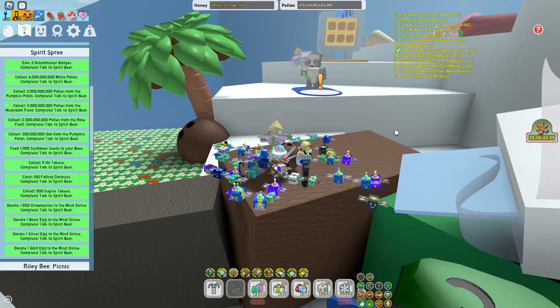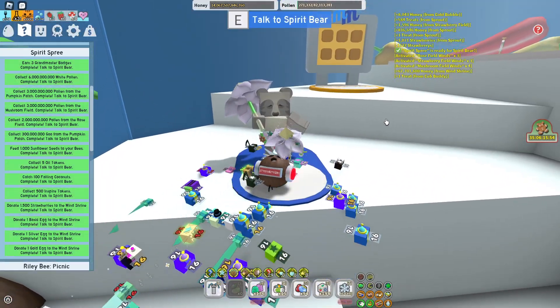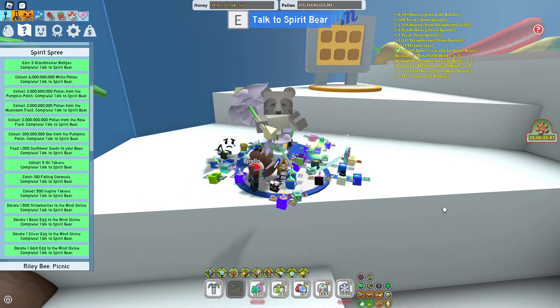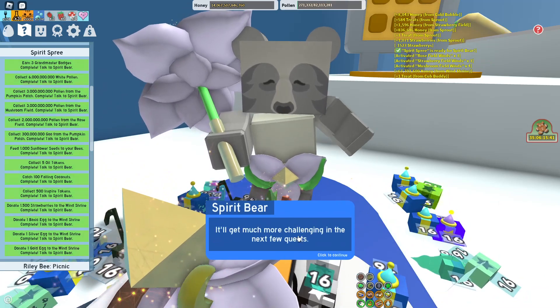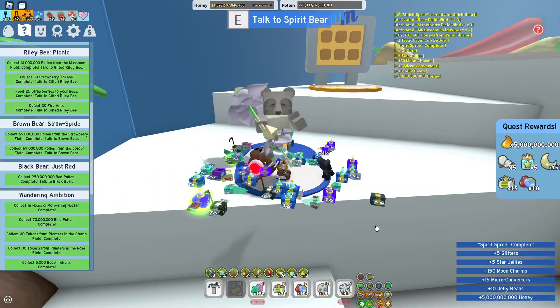This is quest number 28, so we'll get the 29th quest next, and then after that is the final quest. For this quest, let me see what we get: 10 jelly beans, 15 microconverters, 150 moon charms, 5 star jelly, and 5 glitter - so it's kind of terrible. Let's go through all this dialogue. Yeah, 2 more to go - pretty terrible rewards, who cares.